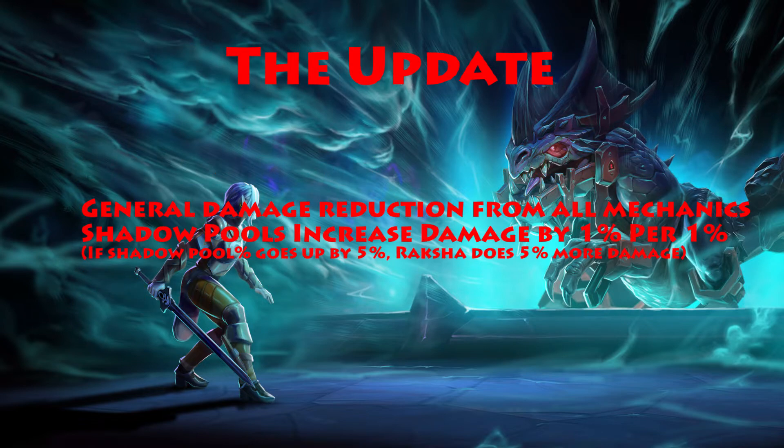On December 14th, 2020, Jagex applied a general damage reduction to all the mechanics of the boss. They haven't actually specified how much of a damage reduction they've applied, but in my opinion, I think it's roughly 35%. Also, the shadow pools, when Raksha absorbs them, increase damage by 1% per percentage they absorb instead of 0.5%. So if a shadow pool gets absorbed and Raksha goes up by 5%, that means Raksha will now do 5% more damage on most of the mechanics.